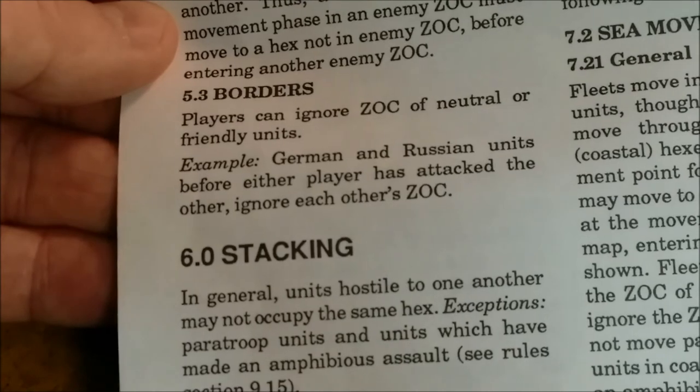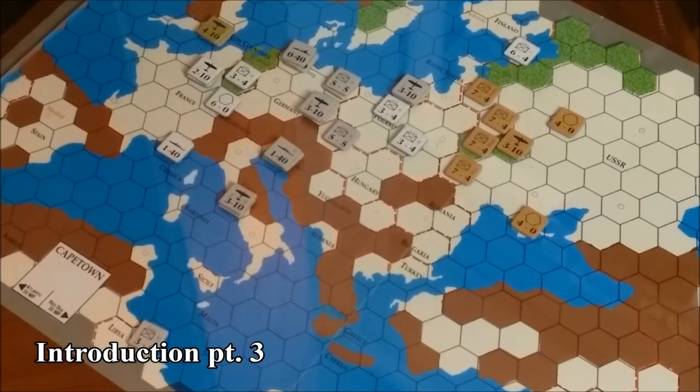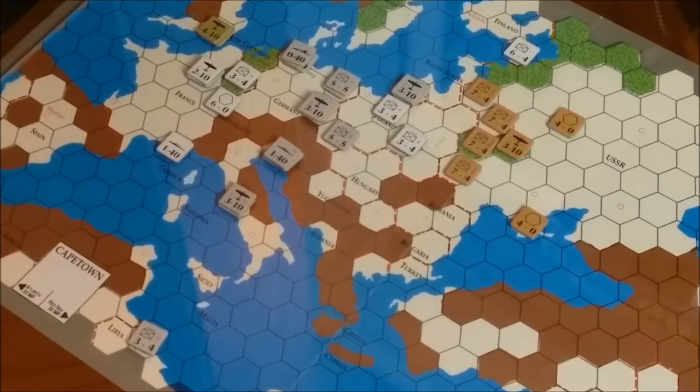Players can ignore the zone of control of neutral or friendly units. For stacking, units hostile to one another may not occupy the same hex except for paratroop assaults and units making an amphibious assault. The maximum number of units a player may have stacked in a single hex is two land units, plus one fort, plus one air unit, plus two fleets. An exception is that the USSR may not stack more than one army group unit in a single hex — they can have an army unit and a corps, but cannot stack two army groups in the same hex.